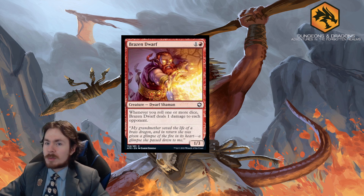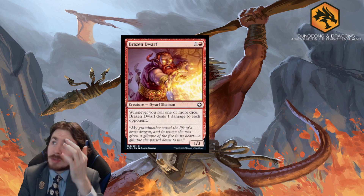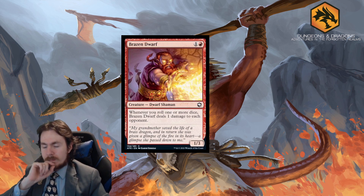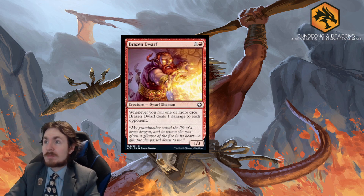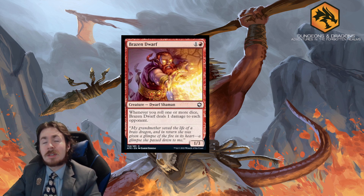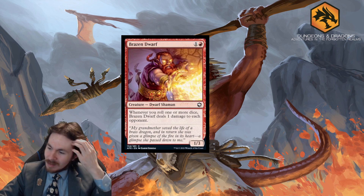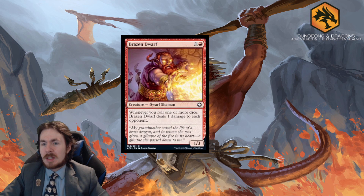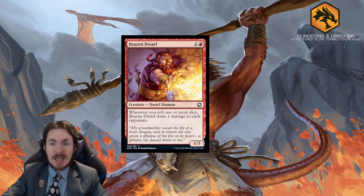Brazen Dwarf is a 2-mana 1/3. Whenever you roll one or more dice, Brazen Dwarf deals 1 damage to each opponent. It's a nice little inevitability — statted more defensively, gives me Electrostatic Field vibes. In Standard it's not going to do what you want; I'd rather play Drannith Stinger for chip damage. In Limited it's decent if you have enough dice rolling, but a 1/3 body that's too slow for the fast format I've experienced on Arena. In Standard: not recommended; Limited: okay but conditional.